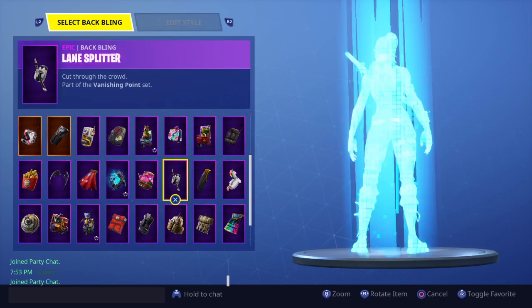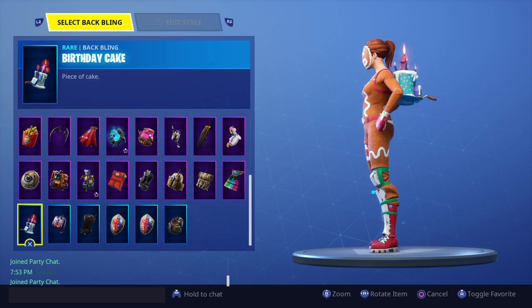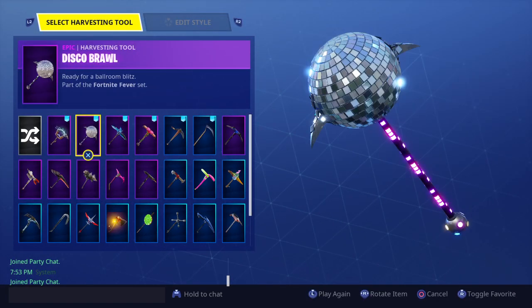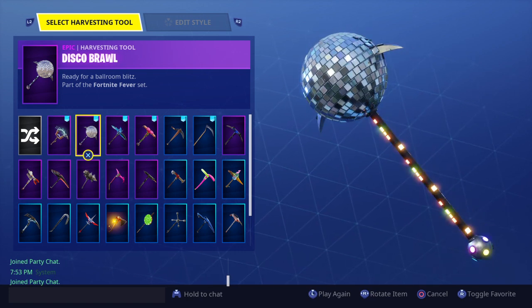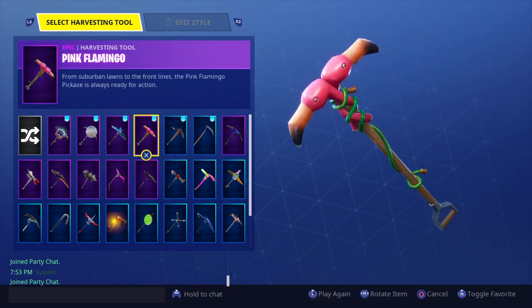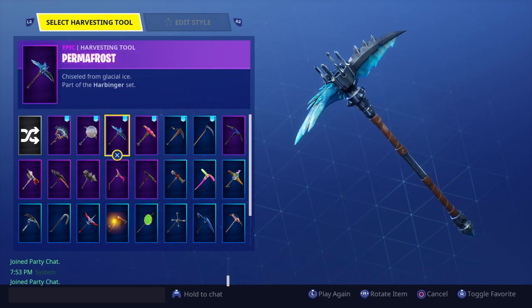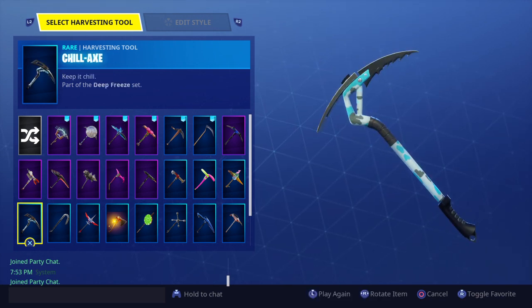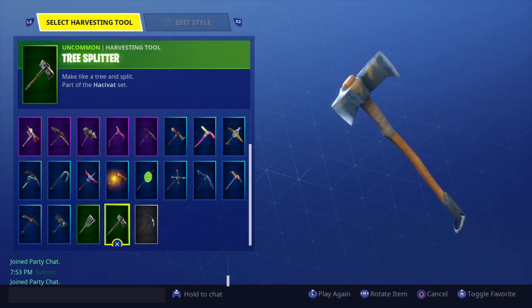Here are my back blings — I don't really want to go through them just because all the skins you've seen, you should know the back blings. If you don't, just search them up. Pickaxes — got the AC/DC from Season 2. I bought the Disco Slice — looks like C-Day. I actually got C-Day's full setup. Got Cloud Strike from Season 2, Permafrost, Pink Flamingo. I bought that one before I had the Scythe, but now I've got the Scythe from Fortnitemares.